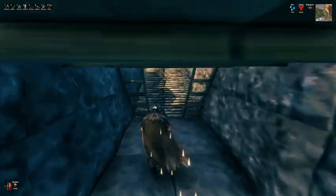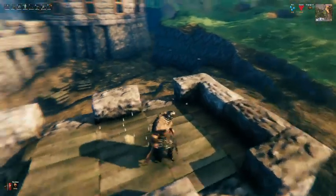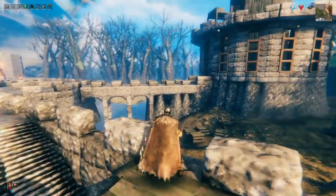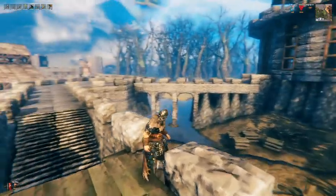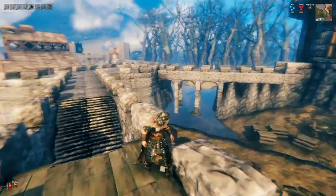I shouldn't have just told everybody how to attack my base, but I've gotta let the people know where the weaknesses are. Not sure if I should keep that cave or if I should just make it a long bridge. Maybe let me know in the comments below what you think.